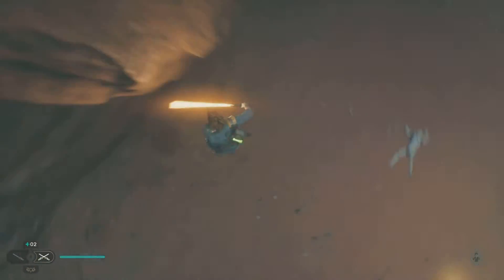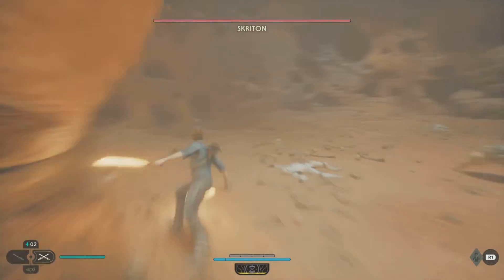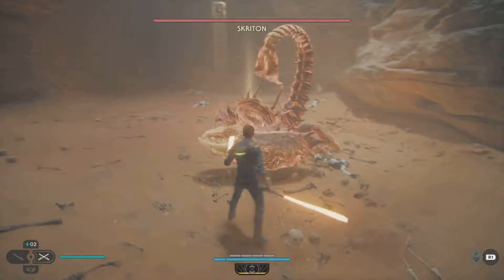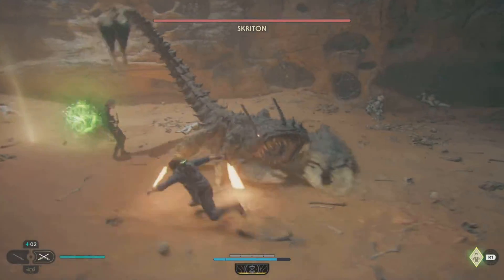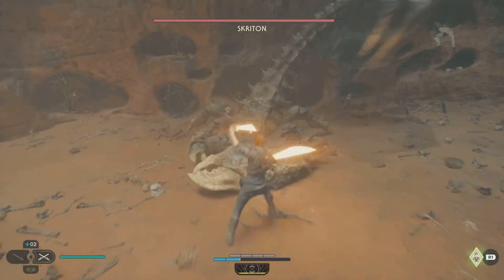I'm going to show you how to beat a Skritton in Star Wars Jedi Survivor. It's a large scorpion beast that chases you under the sand. I'm using my focused parry as my Jedi Force with the dual wield sabers, but I'm also going to dodge if it's going to use a red unblockable attack on me.